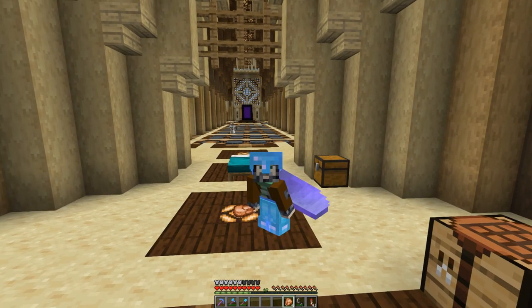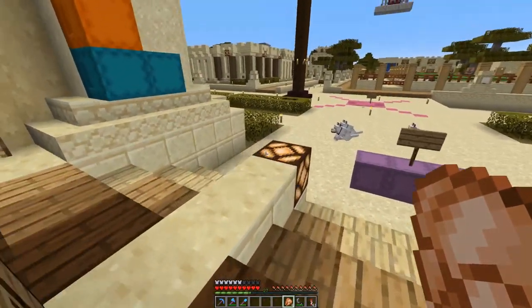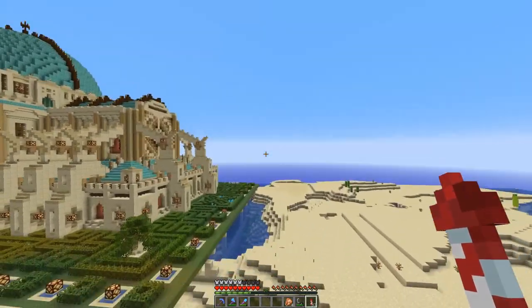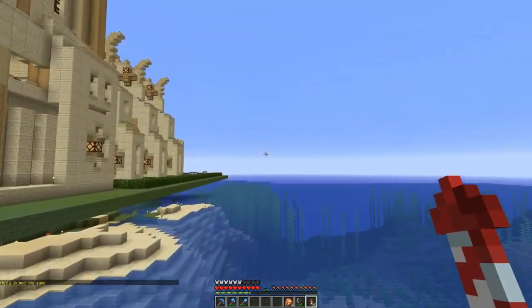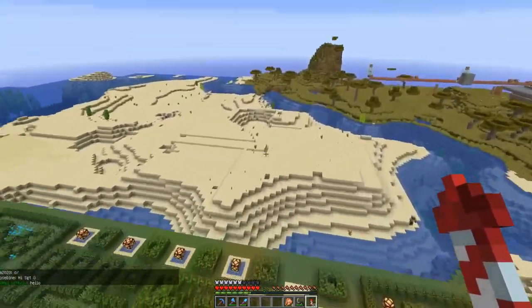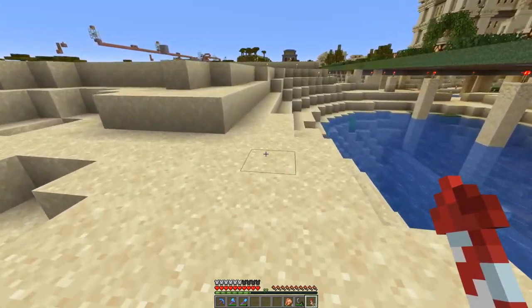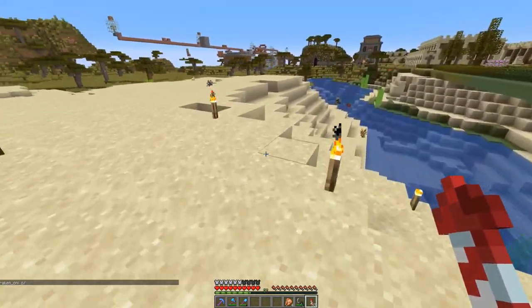We've got a couple of new players. There's Krakenon running around in the background there — oh, he just disappeared, there he is. Today what we're going to work on is the seawall. We've got to do a little bit of work on the seawall here, connect it up to the land all the way down and around this side. First thing we need to do is go fill up some shulkers with a lot of stone and sandstone and some other little bits and pieces so that we can start filling this in and fleshing it out.